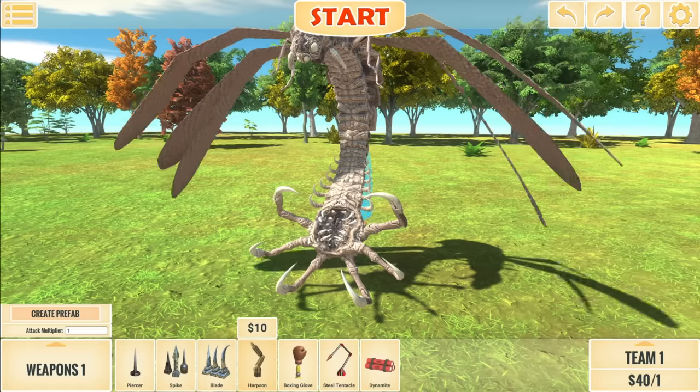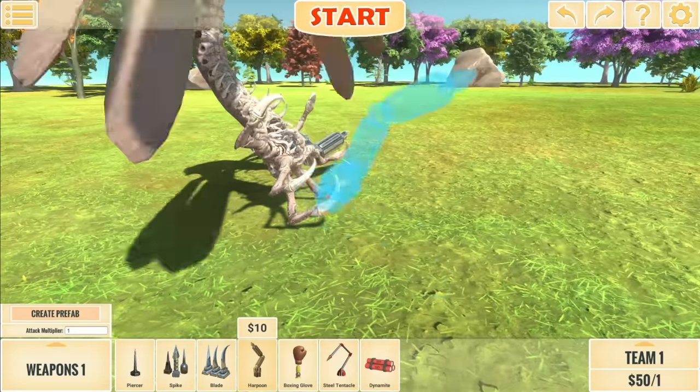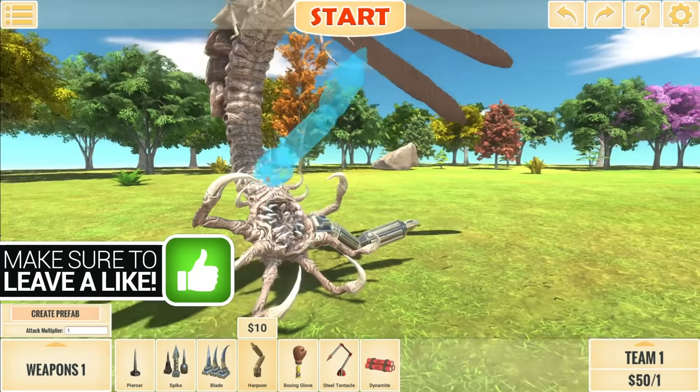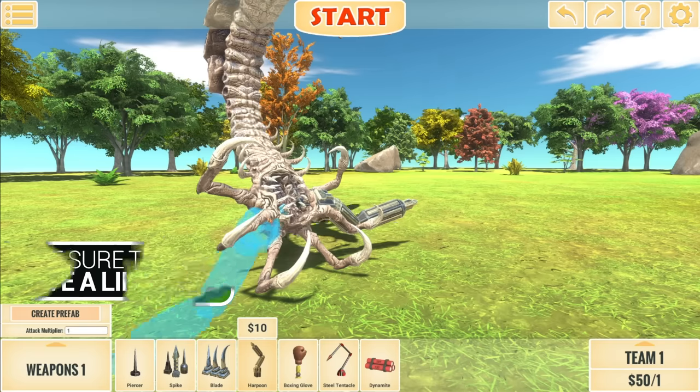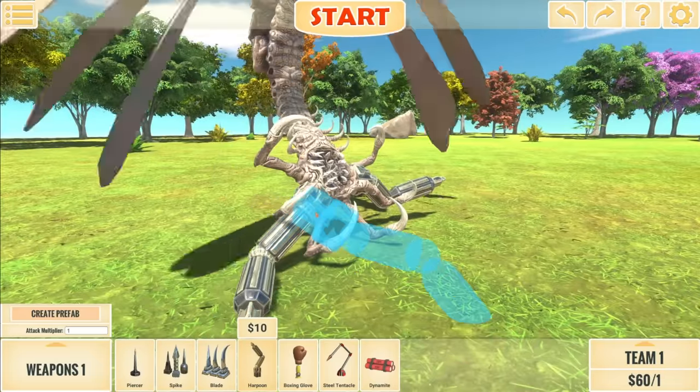Do we scale that down maybe? We could match the spikes on the side. Now how many harpoons do we add? Because this alien right here can actually already pick up units pretty large, but the harpoons here should just help out a little bit.